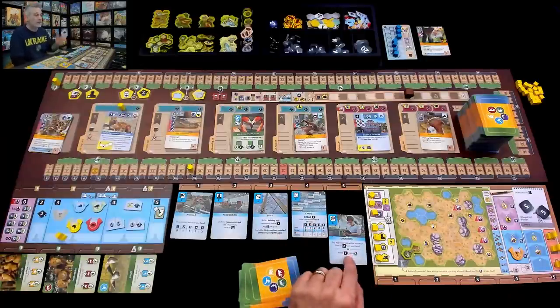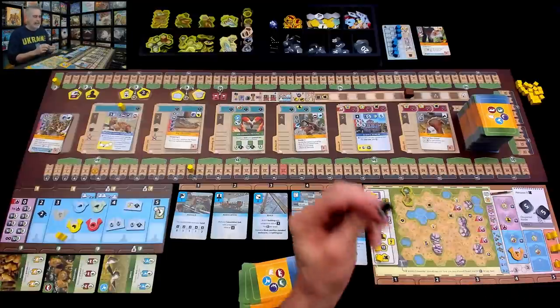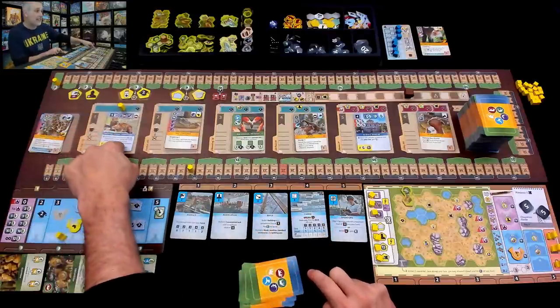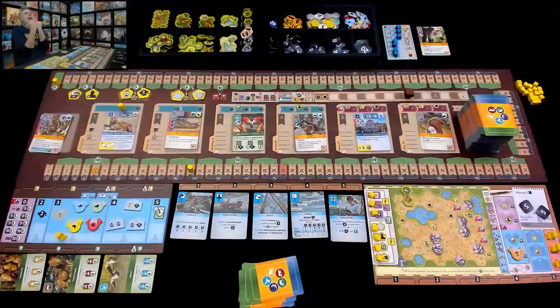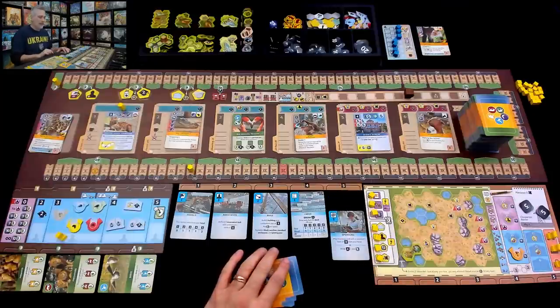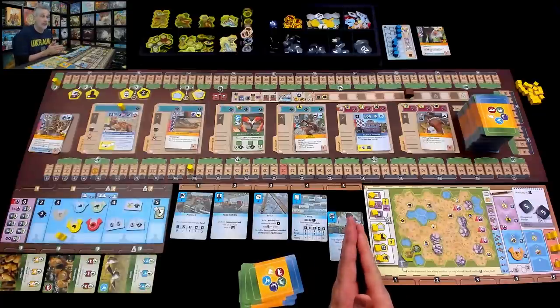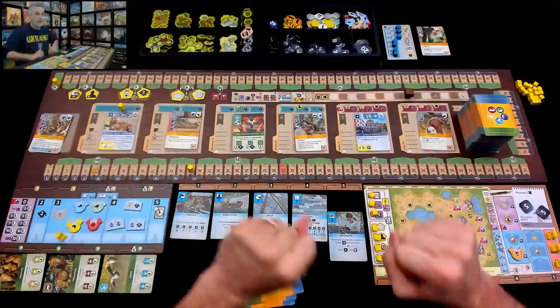If only I had an X token — if I had built up toward those X's earlier, I could spend an X to treat this level 4 as a level 5 and snap the card. I am now bitterly regretting not going for those Xs. But c'est la vie. So I'm going to do a sponsorship action instead — not to play a sponsor card, but just to move this action down so the cards action comes up to level 5 on the next turn so I can snap up that Hyena Compound.